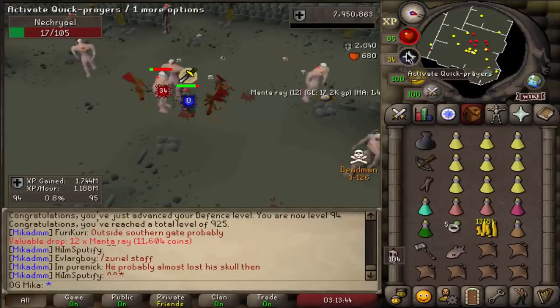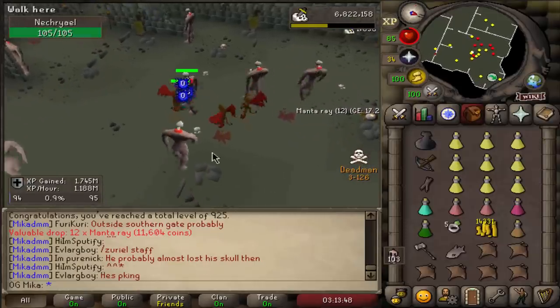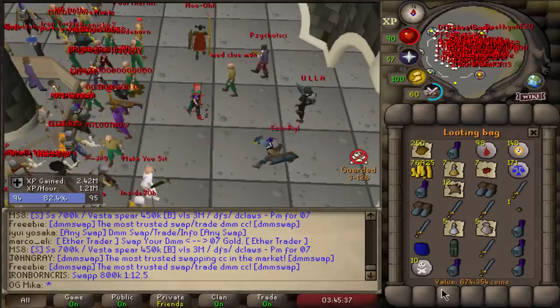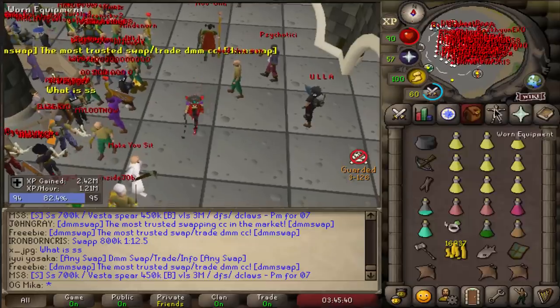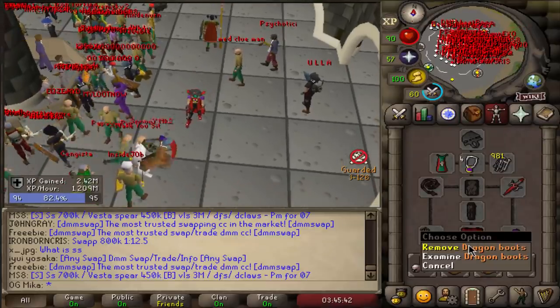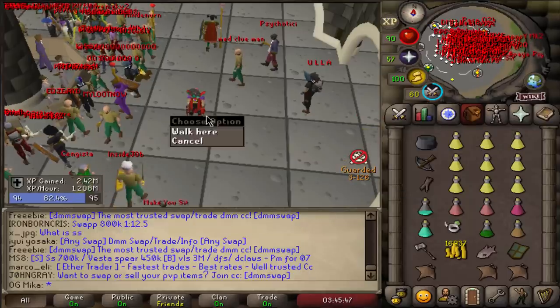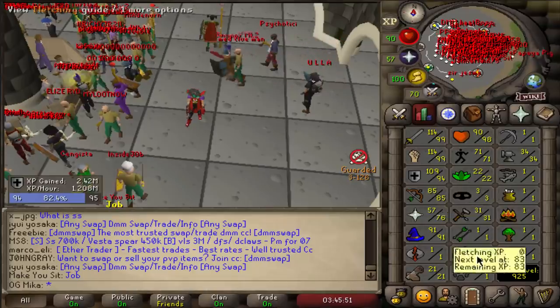Nechryaels — good task, let's do it. We just got 94 defense, 5 more levels to go, going pretty fast — 1.1 mil XP an hour right now, 600k from that Nechryael trip. I also ended up upgrading to Dragon Boots which cost me about 600k. We are also a few hits away from 95 defense.